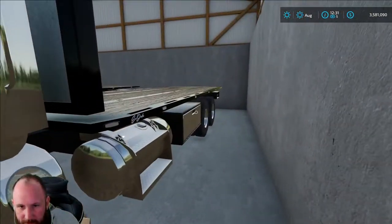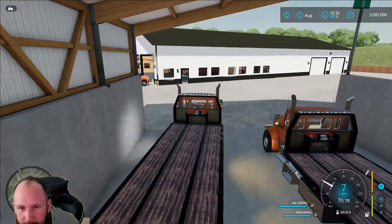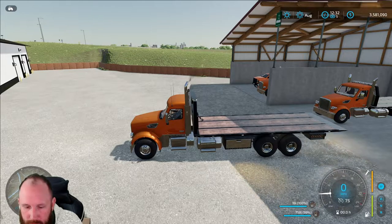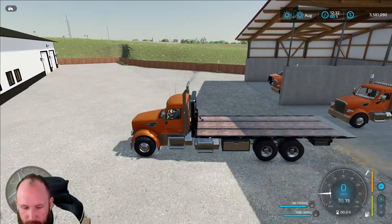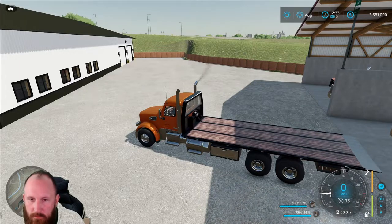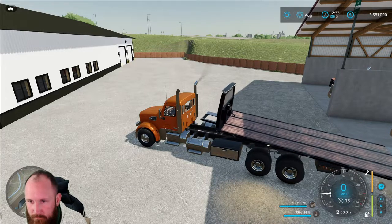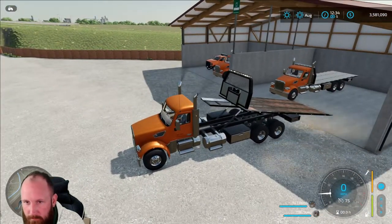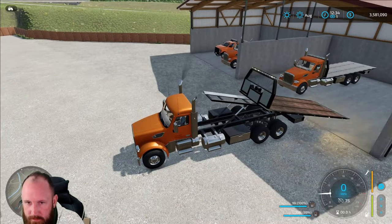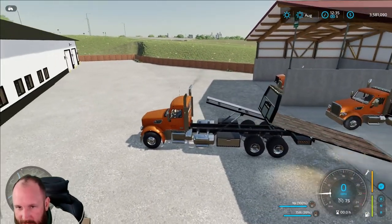Back here we have our Peterbilts, which are a little bit bigger than the Chevy ones. Let's pull one out. This also has a working winch. This is all mouse-controlled so you can set it to any angle — it's not just a fold option like on the Chevys.